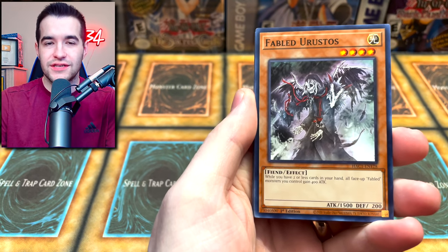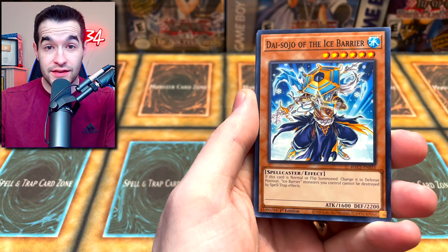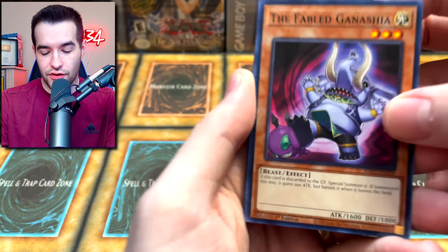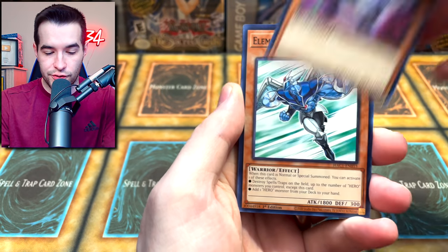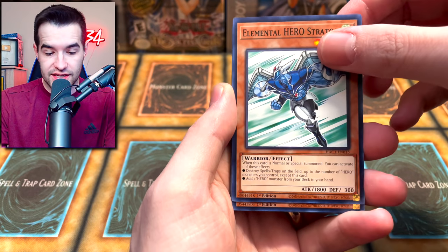Ally of Justice. I'm honestly just not too excited, guys. I want you guys to let me know — were you excited about this in the comments? And maybe you'll get excited after this. The Fabled Ganashia, it looks like a Garnicia Elephant has gone cartoon or something. That's like Toon Garnicia. Stratos — that's actually a good common reprint. That's actually pretty cool.